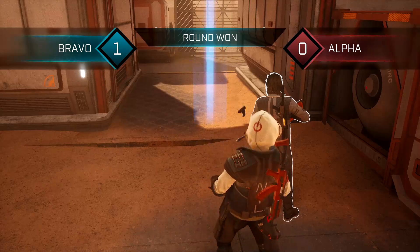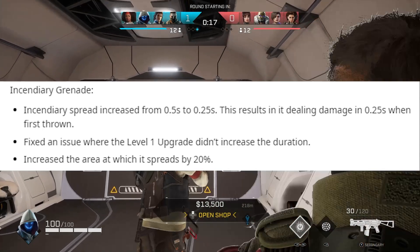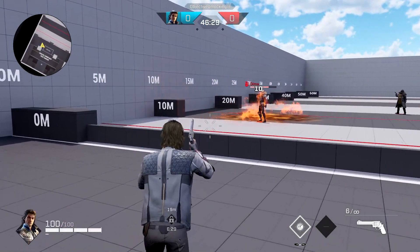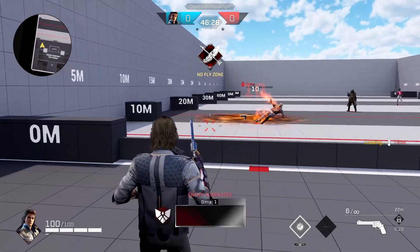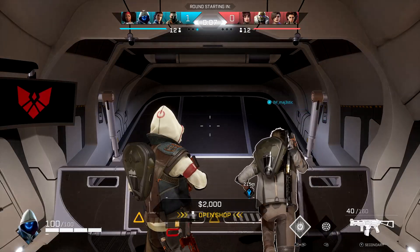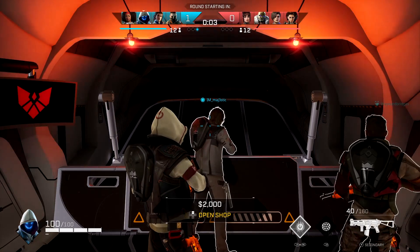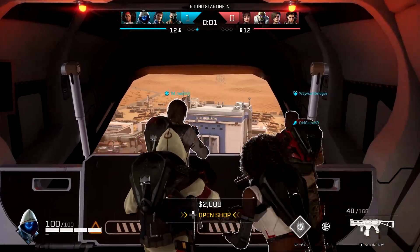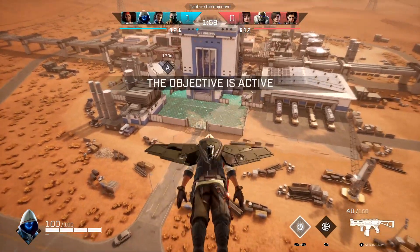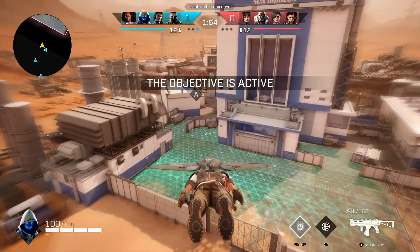The incendiary grenade has received a slight buff. The fire will now spread faster, going from 0.5 seconds to 0.25 seconds to spread, meaning it deals damage faster. They also fixed the issue where the upgraded version didn't increase the duration, and it now spreads 20 percent more, so it takes up more area. Overall, this is a good buff for the incendiary grenade.